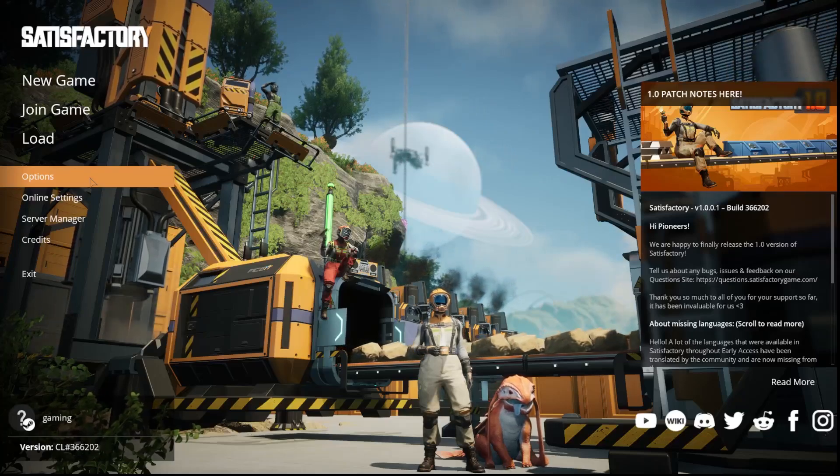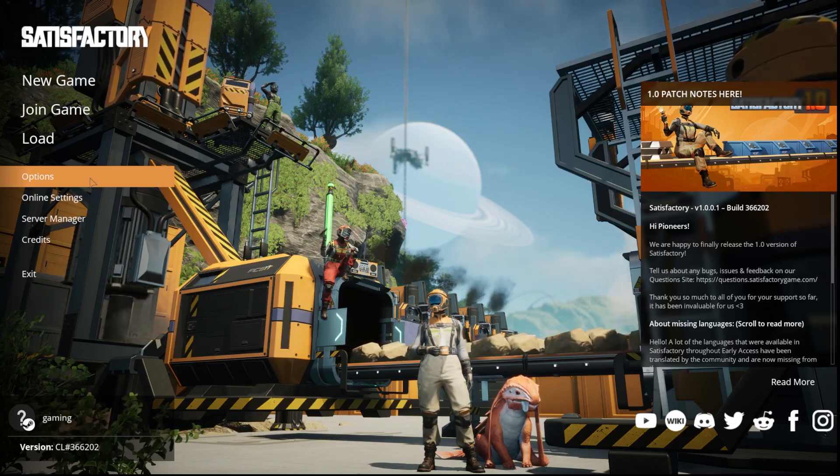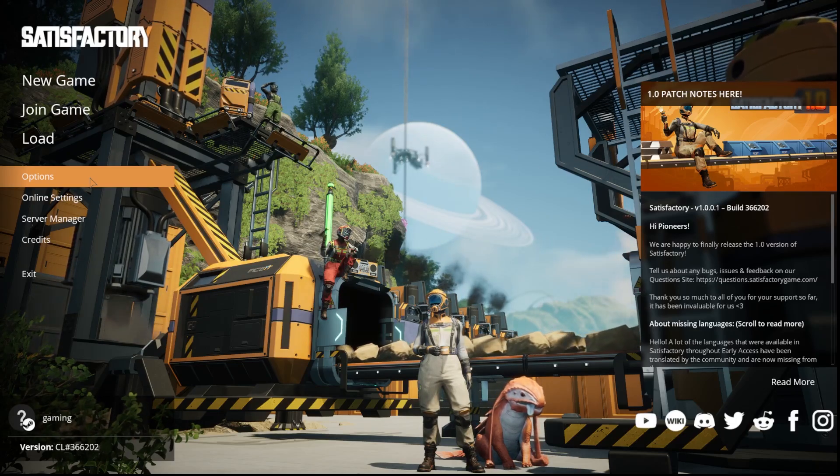Hi everyone, welcome. Today I have Satisfactory game and I'm going to show you how you can easily change the soft clearance hologram color.